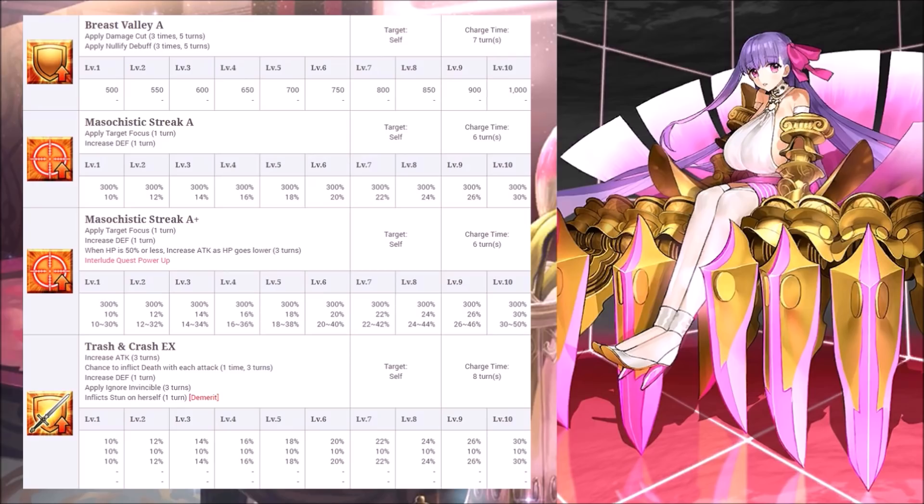Trash and Crash — a very unique name — gives her a boost in both attack and defense. It's meant to be used after her first skill and can be combined with her second. Don't rely on the death chance; it's a nice gimmick. The invincibility pierce on the other hand helps a lot, especially with her AoE NP. Level her third skill first, then second skill in that order.